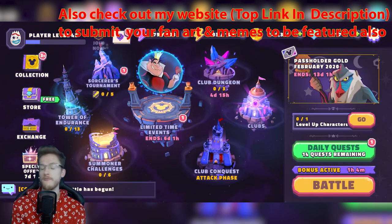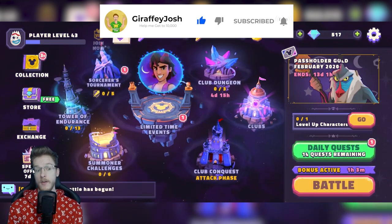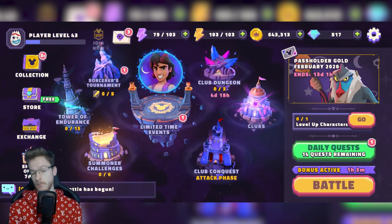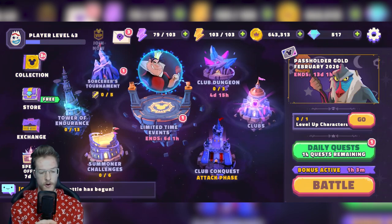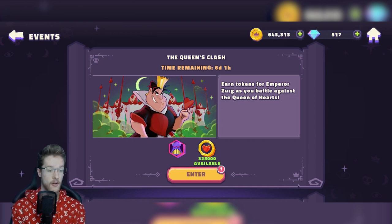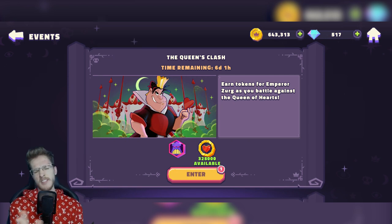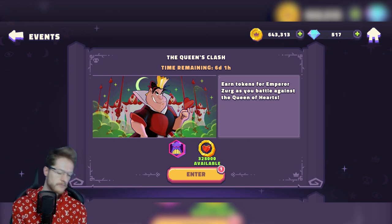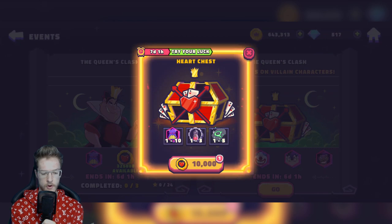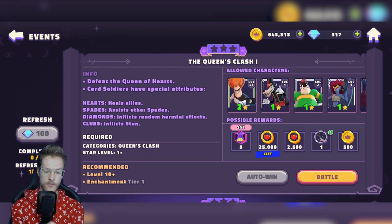I can't really enter this event because I'm quite new to the new version of this game, so I don't have enough characters or enough of a lot of things to be able to enter everything. I'm going to compare a lot of this to Disney Heroes Battle Mode to explain it — this is kind of like the Friday events on Disney Heroes, a special mode where you can do battles, but you need certain characters to enter.